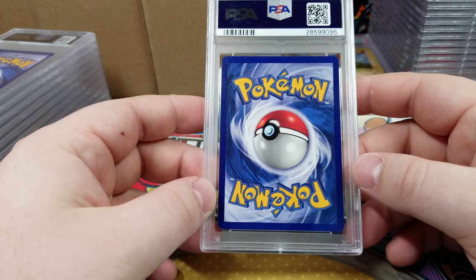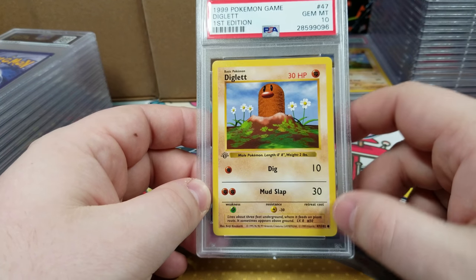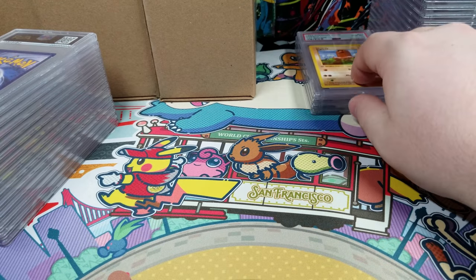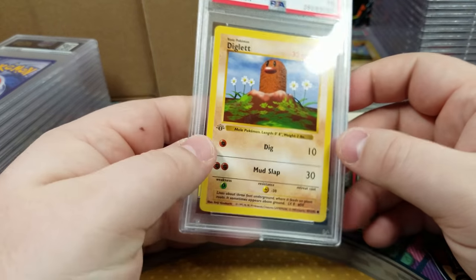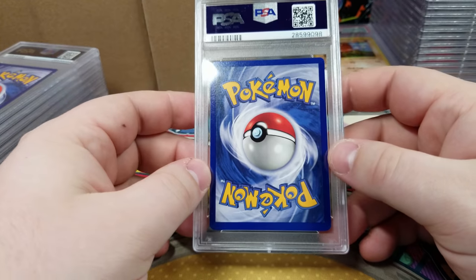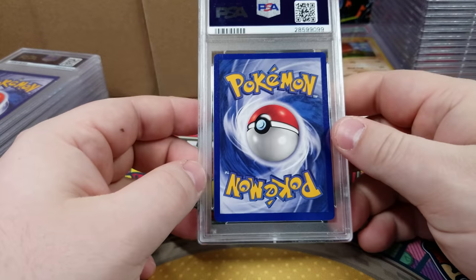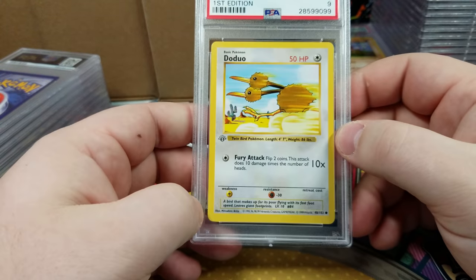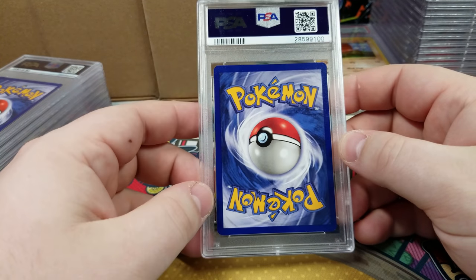Pack fresh first edition base. The only thing that sucks about the PSA case is you can't smell the card. Right when you open that pack and smell it - it's just in your face. You can sit there and not even look at the cards, you can just take a big whiff and you're just in heaven. Kind of like when you're a kid at the gas pump the first time you smell gasoline. That's kind of what a Pokemon pack does to me. It's just that euphoria, man - takes you to another place.